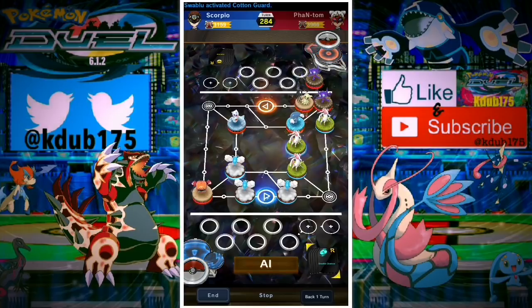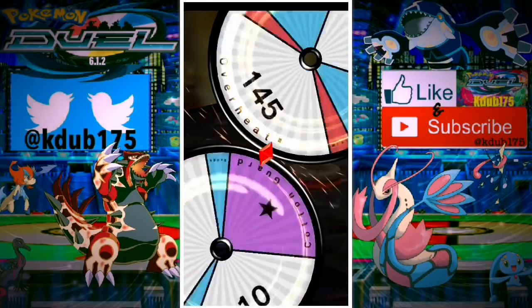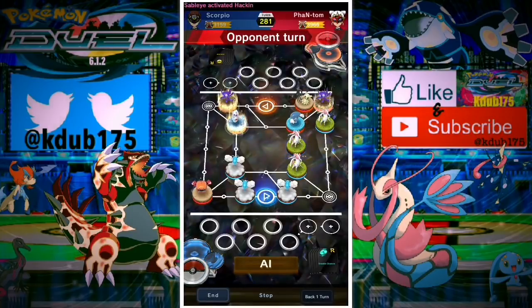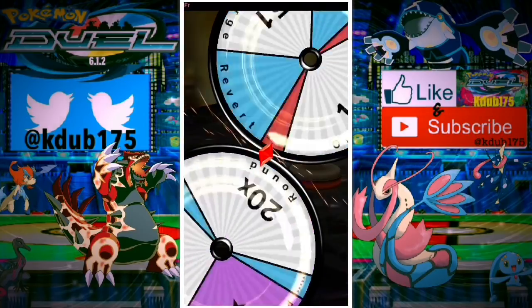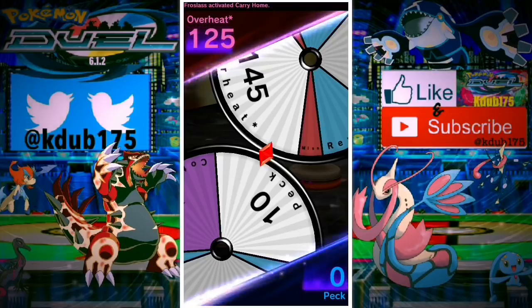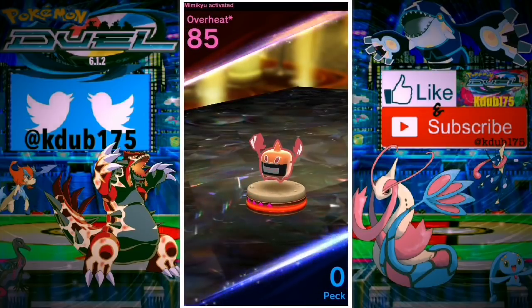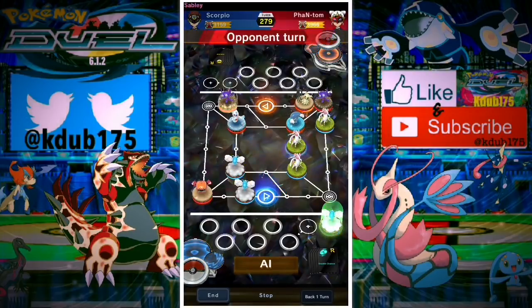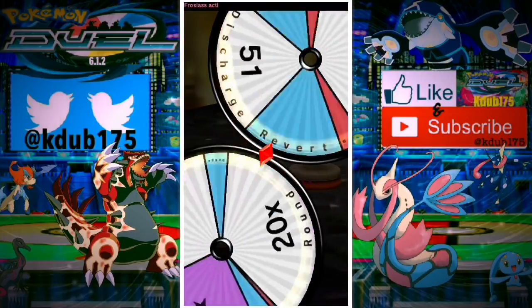Swablu pretty much has to hit Peck, which they like to hit quite a bit. It has the Cotton Guard and it has the Peck. We hit the Discharge but we get lucky — we don't get knocked out and we have all our Pokemon on the field. Swablu hits the Peck so we are going to get the knockout. Now the round is going to be much easier to deal with.